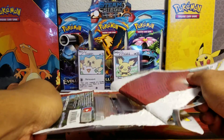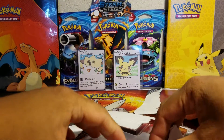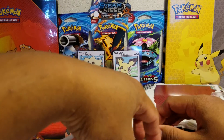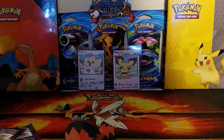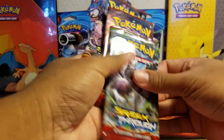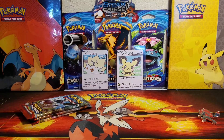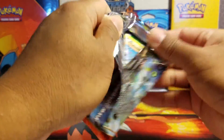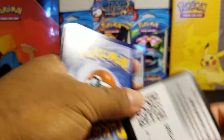Oh, this opens fairly easy! Usually I have a hard time with these things, but wow, that was easy. Here's the pin, and then we got the three packs. Set that to the side — three packs of Breakthrough. Let's see what we can get. Here we go, first pack of this pack battle. The first code card is right here.